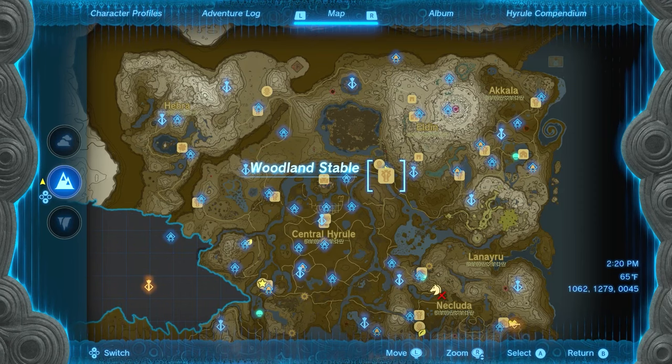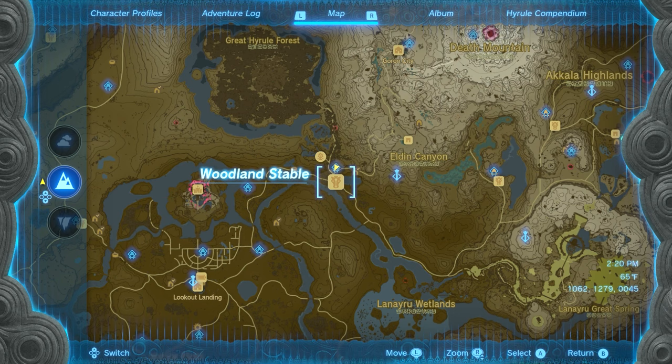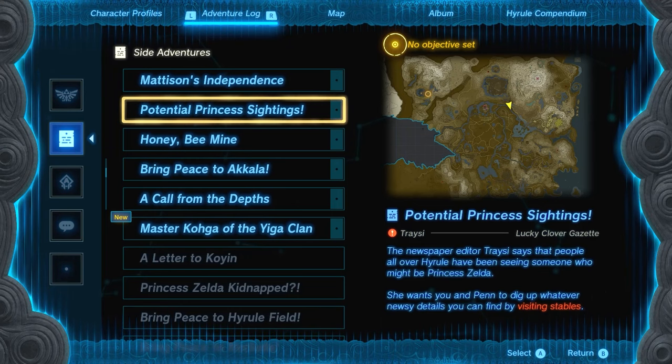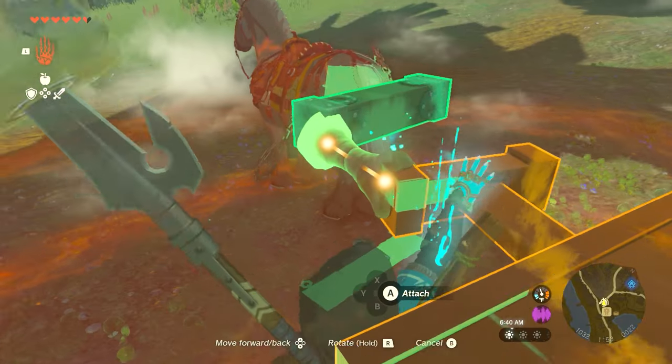He moves to the Woodland Stables, which is good because this is where we start the fairy quests. Ride there, warp there, whatever you got to do to get there. The Bubble Gem guys are close to there as well, and once you get there you will see Penn talking with some musicians.